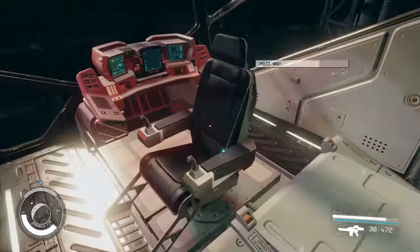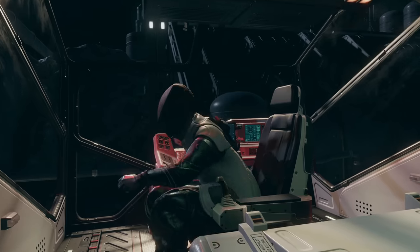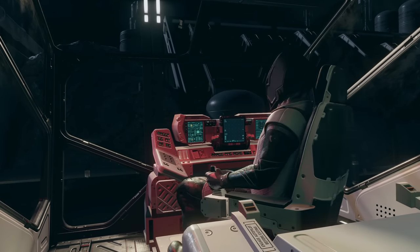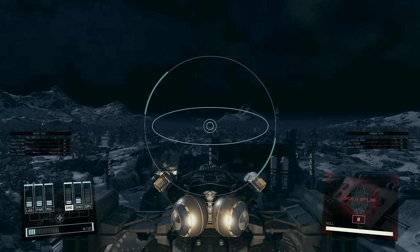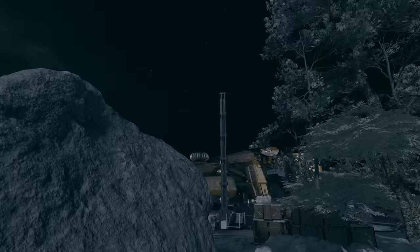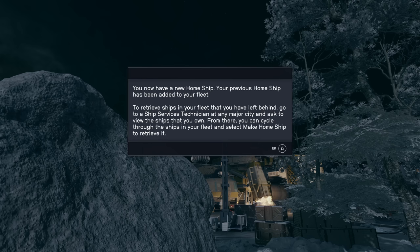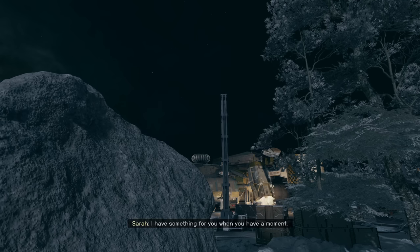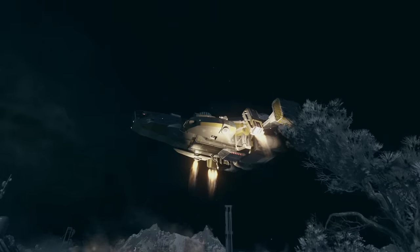First of all, the ship has a better reactor which allows you to allocate more points to the ship systems you want. It also has a really high value which gets added to your ship total — you'll need 10 ships for an achievement. Most importantly, it has a shielded capacity, which means you can smuggle contraband onto planets that don't allow it. I'll have a separate video about how that works, but you now have really great armor and a really cool ship.